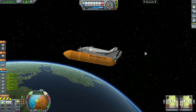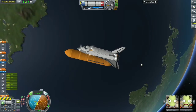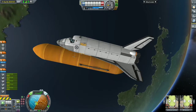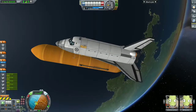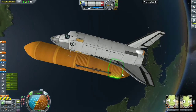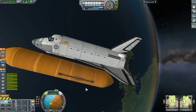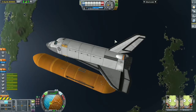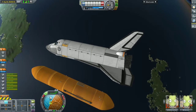We've achieved orbit and I shut everything off — made sure MechJeb autopilot is completely turned off. The shuttle is now facing partially retrograde. I check the apoapsis and periapsis, then decouple the external fuel tank to refuel the shuttle and release the weight. I use RCS thrusters to push the shuttle away from the external tank.